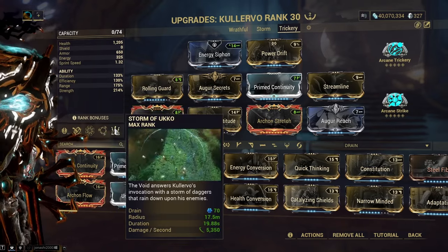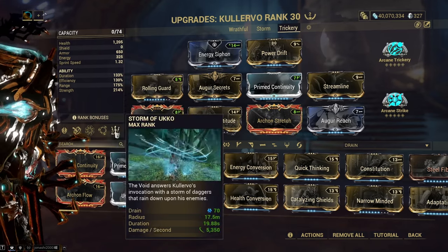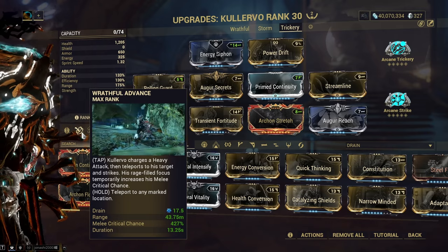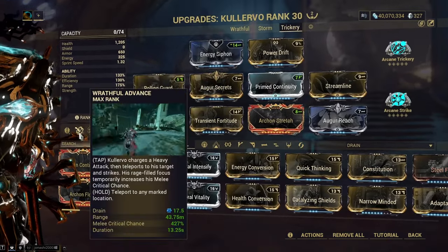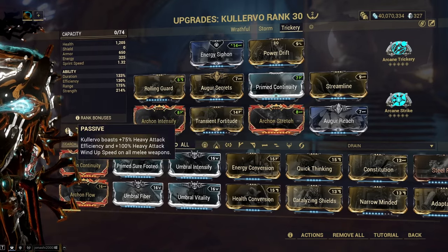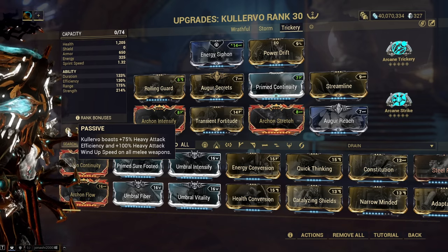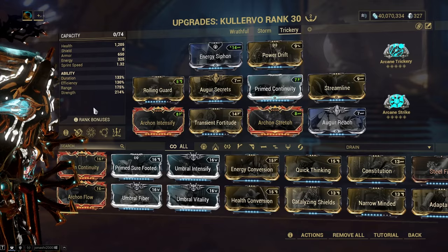Storm of Vuko is not subsumed because it's actually really, really good when you couple it with Collective Curse and armor strip the enemies. Wrathful Advance is sitting at a lovely 420% flat crit chance increase. Duration is a tiny bit low, but you're going to be using this ability pretty often anyway. His passive is absolutely amazing — 75% heavy attack efficiency, super easy to hit the 90% cap with it. Heavy attack windup speed pairs really well with Ceramic Dagger, which we're showcasing in this build.